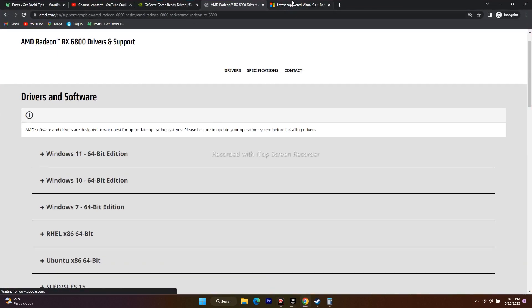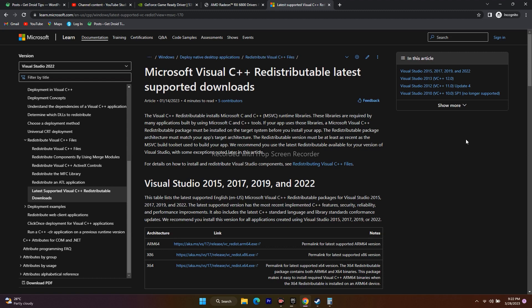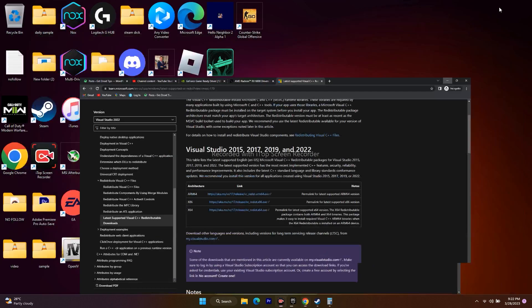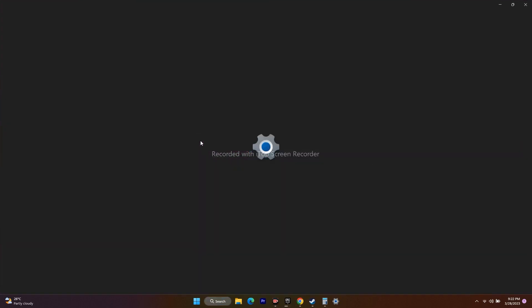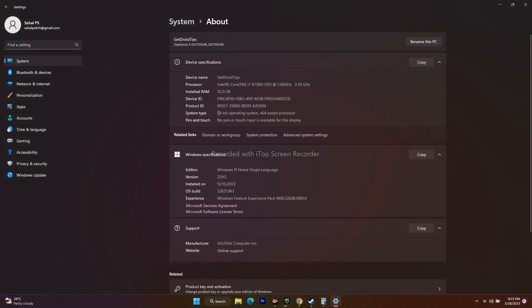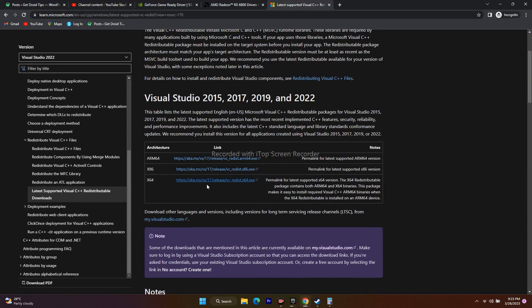If that is not working, try downloading and installing Microsoft Visual C++. A link will be provided in the description. Download the version appropriate for your system type — X64, X86, or ARM64. To find your system type, go to Settings > System > About, where it will show '64-bit operating system, X64-based processor'. Download, install, restart your PC, and try to play the game.